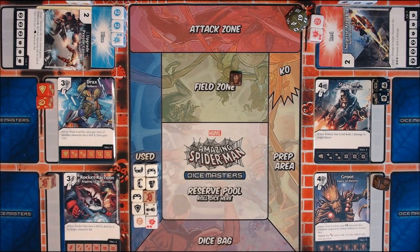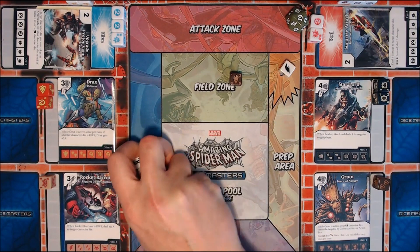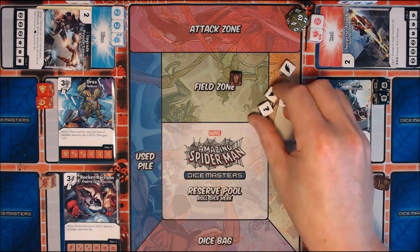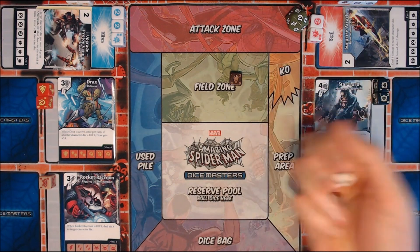I'm going to pull the one die that's still in my bag, put this lock into my bag, give it a good shake, and pull out three more. Okay, so four sidekicks. Moving on to roll and reroll.